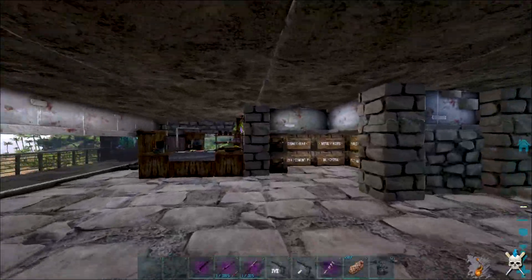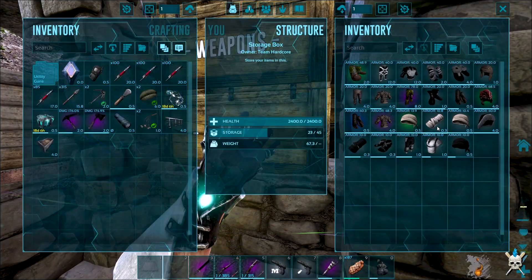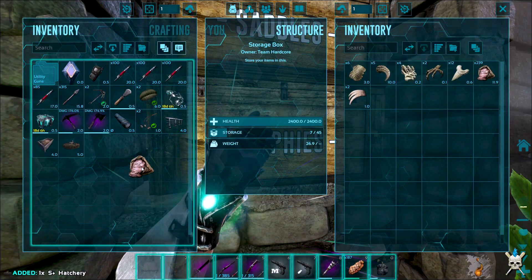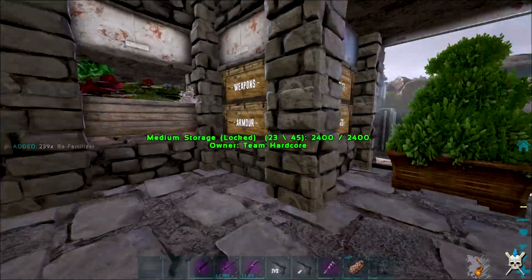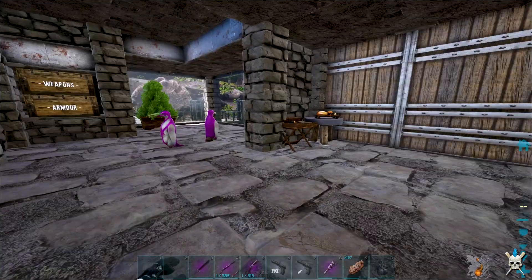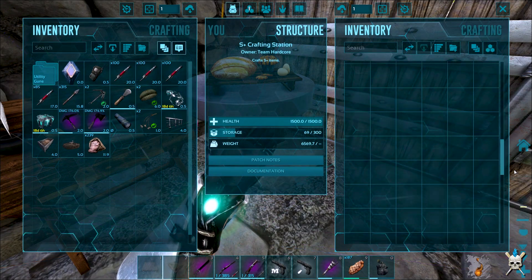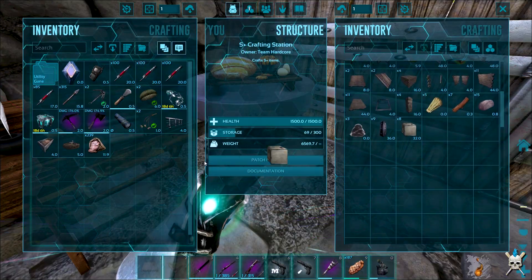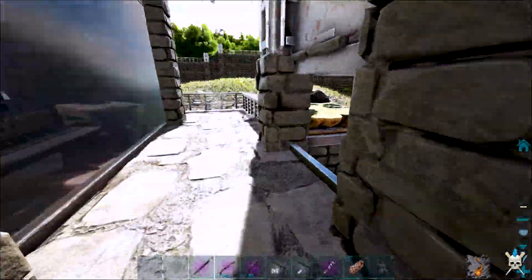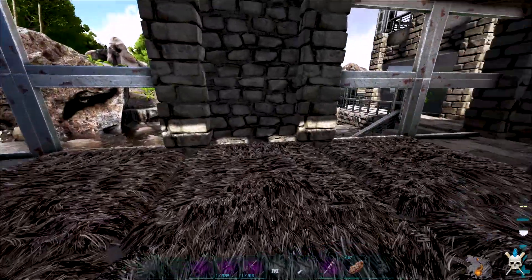We got those. We needed the hatchery — we built that a couple of episodes ago. We've got some re-fertilizer as well. I'm not going to worry about the plants just yet — we can sort all that out another time. Let's go grab the air conditioners out of here. Hopefully these should be powered — really really hoping so.